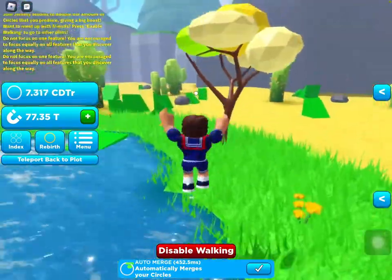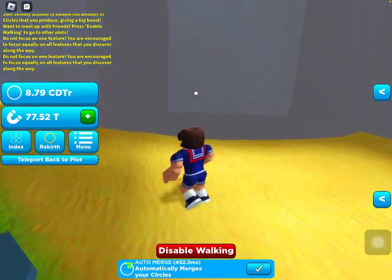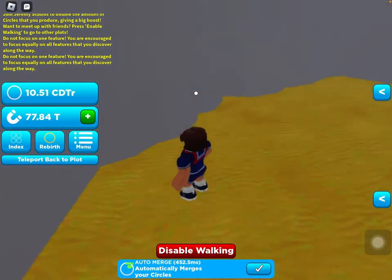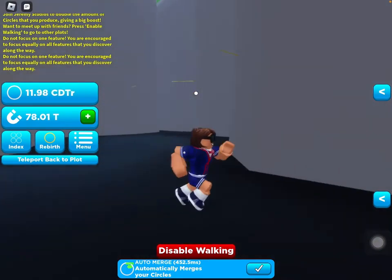So I went in here, there was a little bunny. What really fascinated me was over here — I thought I saw something and I was right. There's also another thing you can do: there's a little edge, you jump down here, and there's a little secret area.